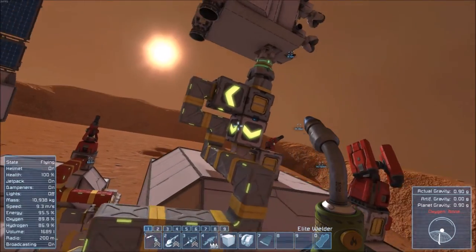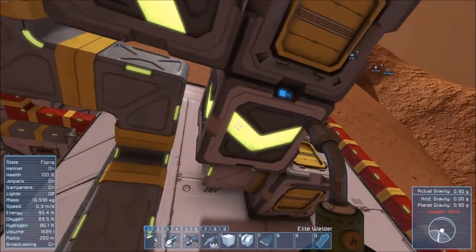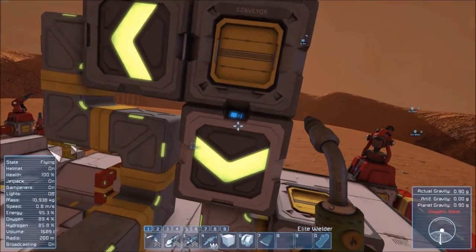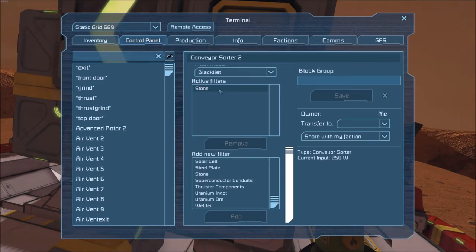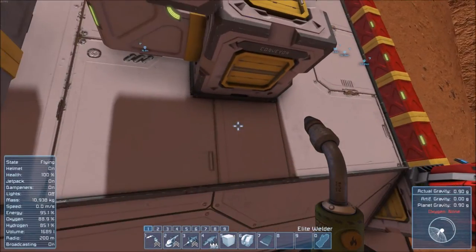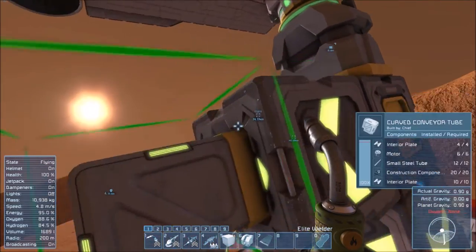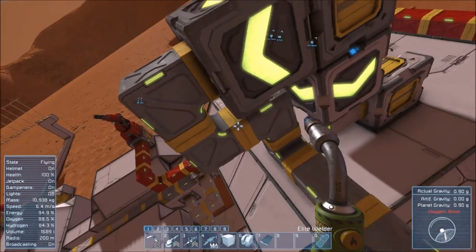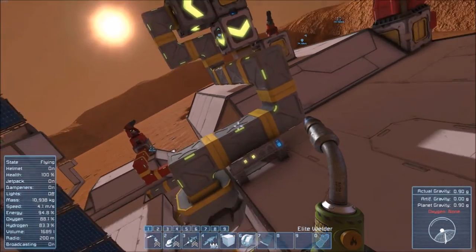It does this automatically as soon as I dock. I've got one sorter here and one sorter here. This one has stone blacklisted, so it will not let the stone pass through here into my main inventory, to my refineries, etc. This one has stone whitelisted, and it passes it down to a connector here which has throw out on.